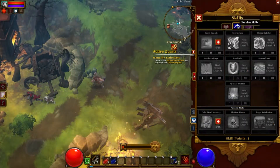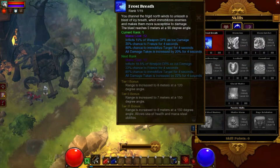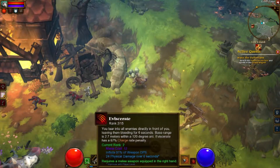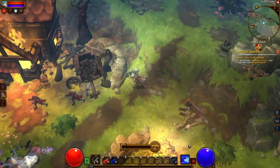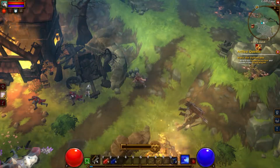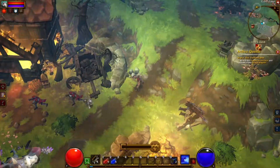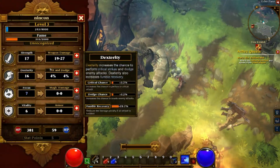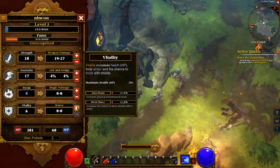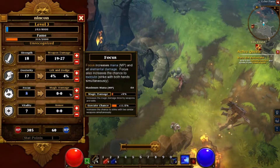Let's get a different skill this time. We're going to replace the current one with a new skill, and we can change this instantly by pressing Tab — just like that. Let's go ahead and increase our stats; I'm going to increase the Focus and other attributes.